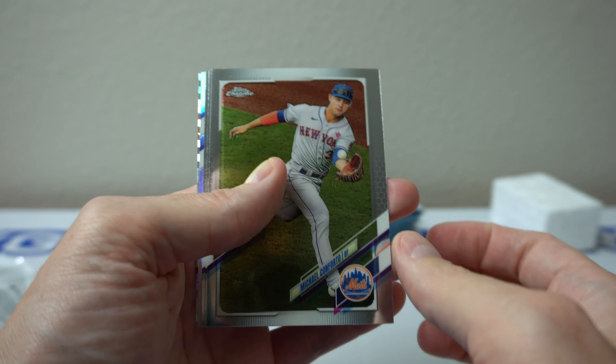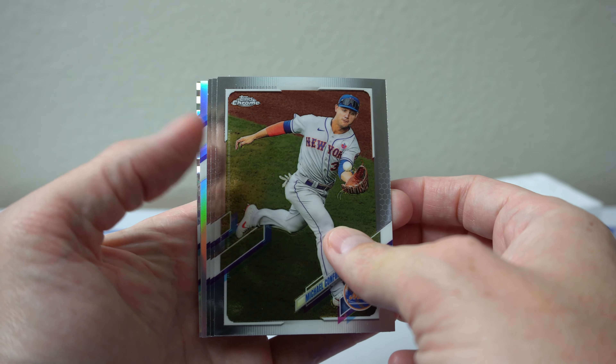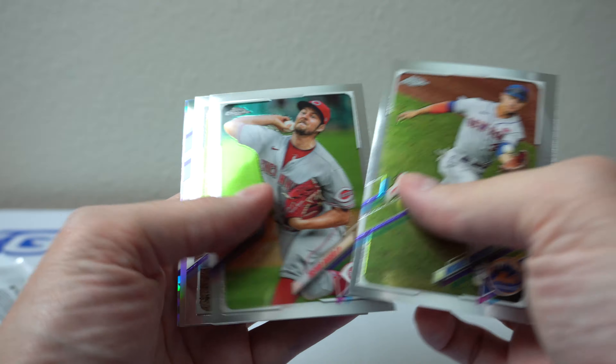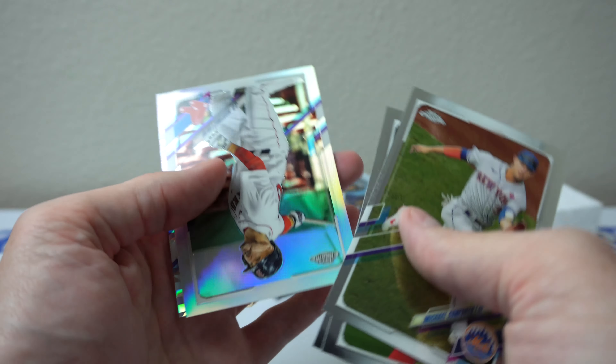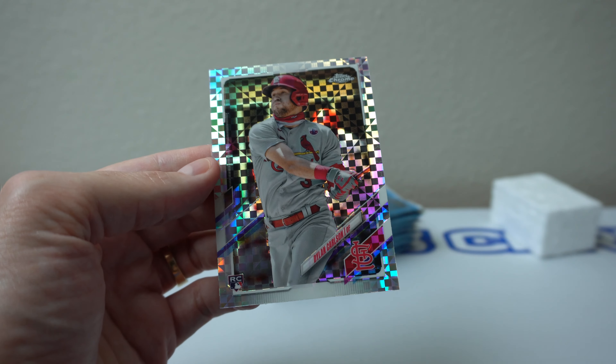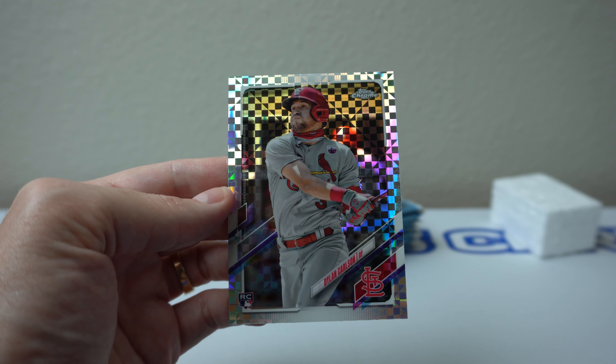Conforto. I'm out of time on my video, so I'm going to get through this really quick. Conforto, Trevor Bauer, Castillo. Ooh, look at that — Refractor. Judy Martinez and Dylan Carlson. X-Fractor Rookie.